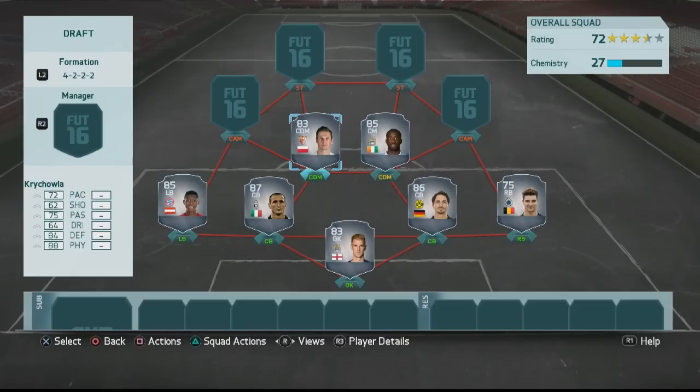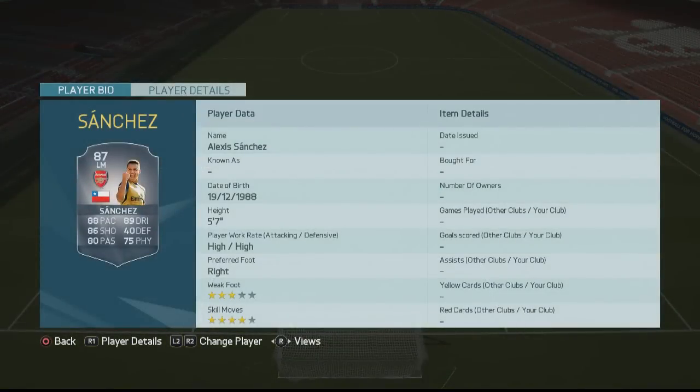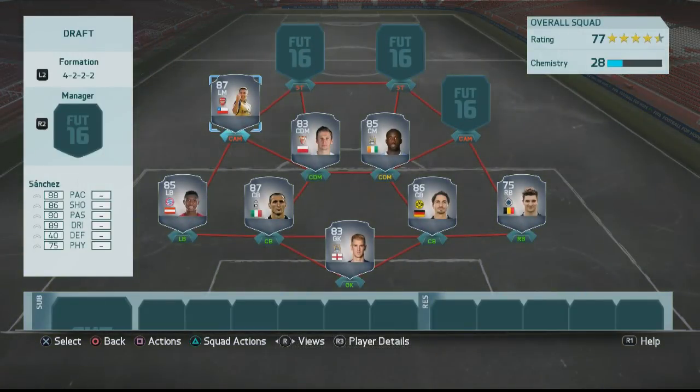I wish I could have gotten Pogba or Vidal but unfortunately they were already taken. Yaya Toure is definitely not a bad shout. To partner him in the centre of midfield we've got Grzegorz Krychowiak — maybe not the most exciting player you'll ever see in a draft, but certainly a beast who will dominate people in the air. In the first attacking midfield slot we've got Alexis Sanchez — a quality all-round player who can play as a striker, CAM, or winger.